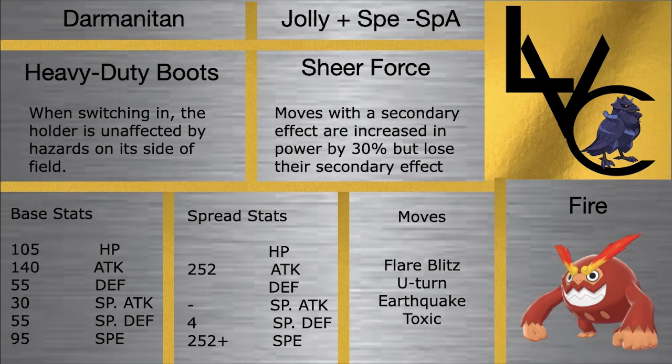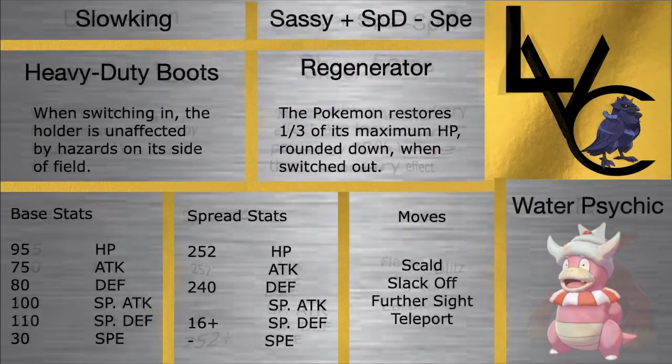Darmanitan is absolutely incredible — love this Pokemon. It hits super hard. Flare Blitz is incredible and does just a tremendous amount of damage to my opponent. Anything they want to switch in, you can't really switch into this thing. Base 140 Attack is just ridiculous. You can pair it with a Life Orb to help with that Sheer Force, and it's just incredible. U-Turn also gives us some momentum.